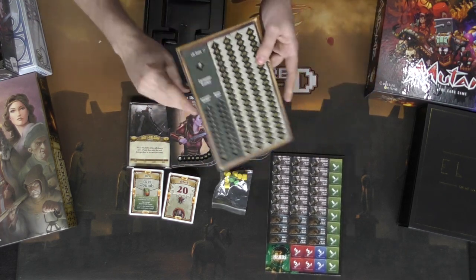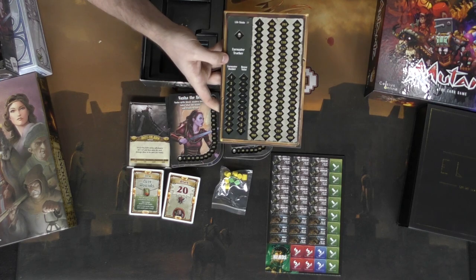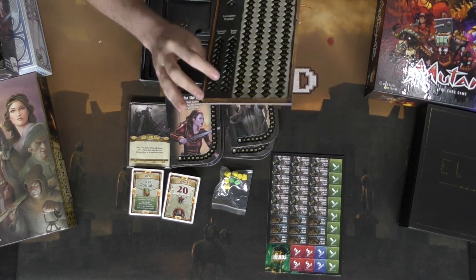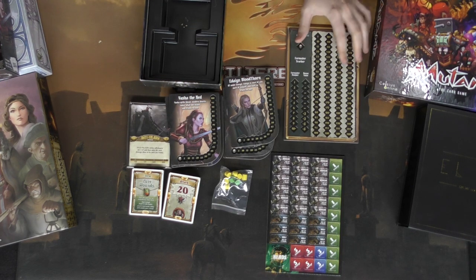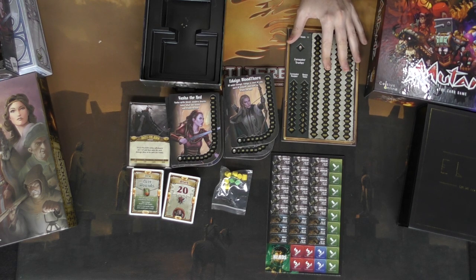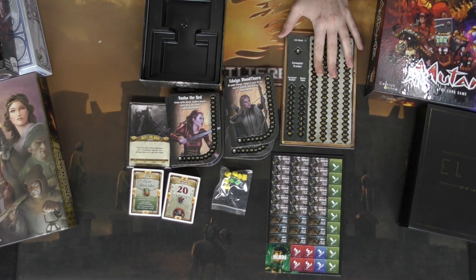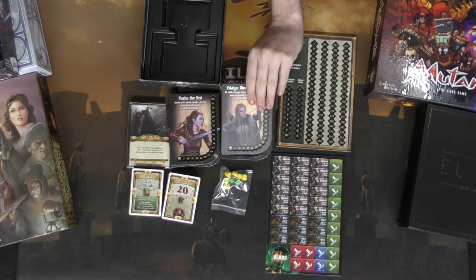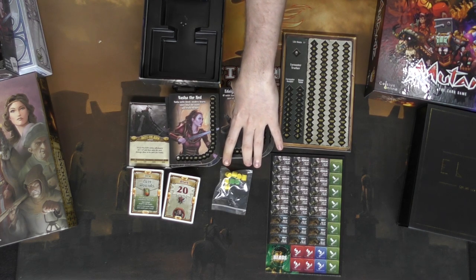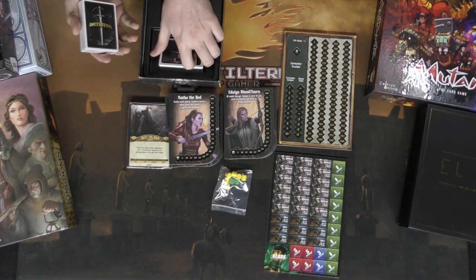It also comes with a monster board tracking encounters based on player count and monster health, with slots for placing squares as a health and damage tracker. All of these components have been upgraded from the original base game. If you had the choice between the base game and the collector's edition, this is the one I'd pick. I'll check whether the extra content fits into the big box expansion and report back in the comments. Overall, really high quality components — I'm glad they remastered this game.